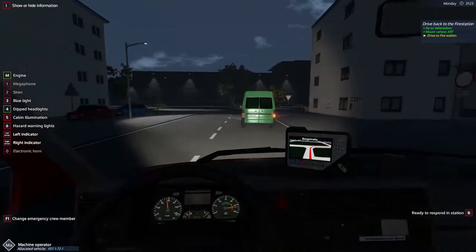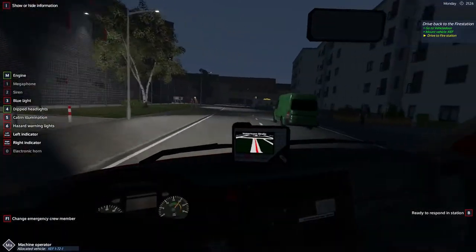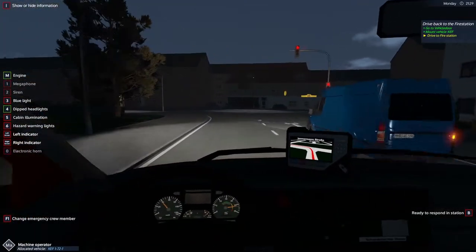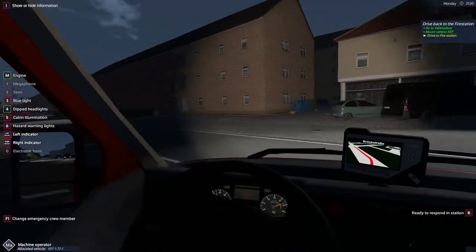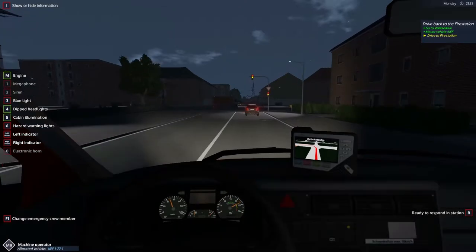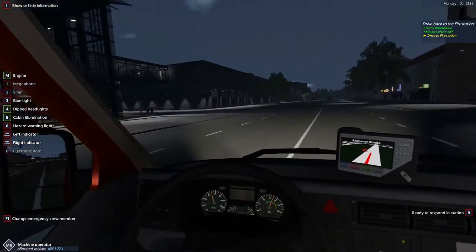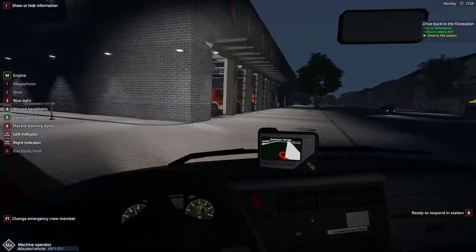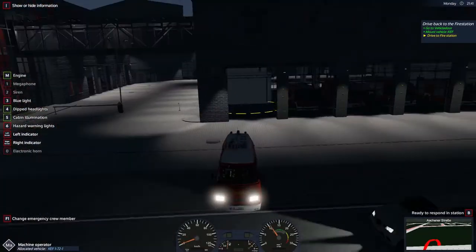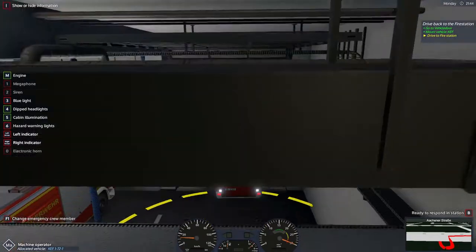Now we have the back end of the station. If it were one of the other trucks, I could have driven in from the other side and then driven through the garage to the right point. As you can see, I can turn on the light in the cabin. And to make it easier to back up, I know I can use the mirrors.